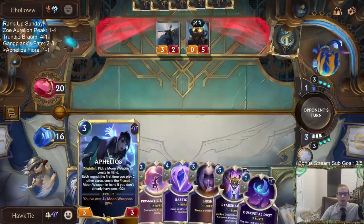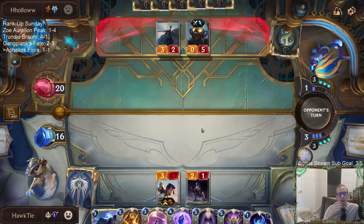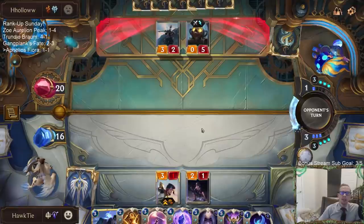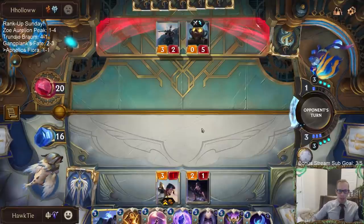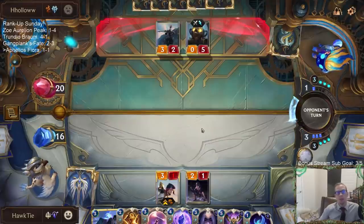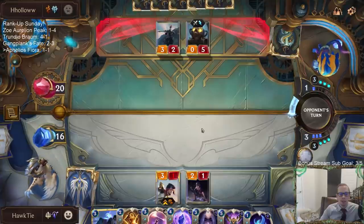I want to play Aphelios and I want to play a Moon Weapon, but if I do that then I leave Fiora vulnerable to a Parley, and they're definitely playing all the Parleys. So that's a tough choice whether or not to play the Moon Weapon. I'll probably get the deal-three-damage Moon Weapon and try to do three damage to this Monkey Idol.